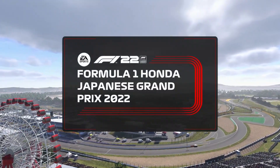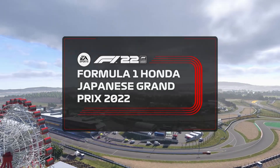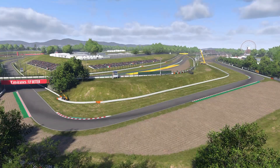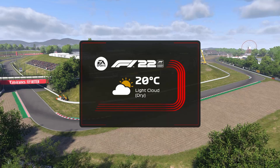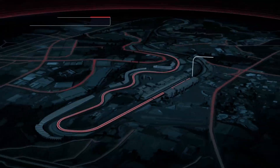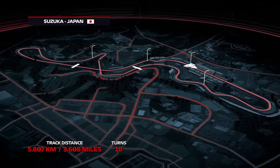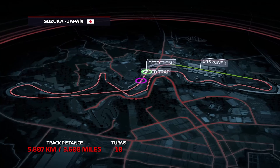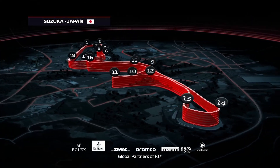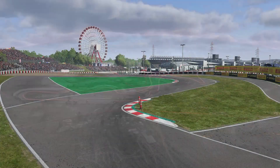Welcome along to the magnificent Suzuka International Circuit, a stone's throw away from Issa Bay in the beautiful Japanese countryside. 18 corners make up a lap of the incredible figure-of-eight Suzuka circuit, with 10 to the right and 8 to the left, for a distance of 3.6 miles. Average lap speeds here are fairly quick — if it stays dry, expect somewhere in the region of 136 miles per hour.